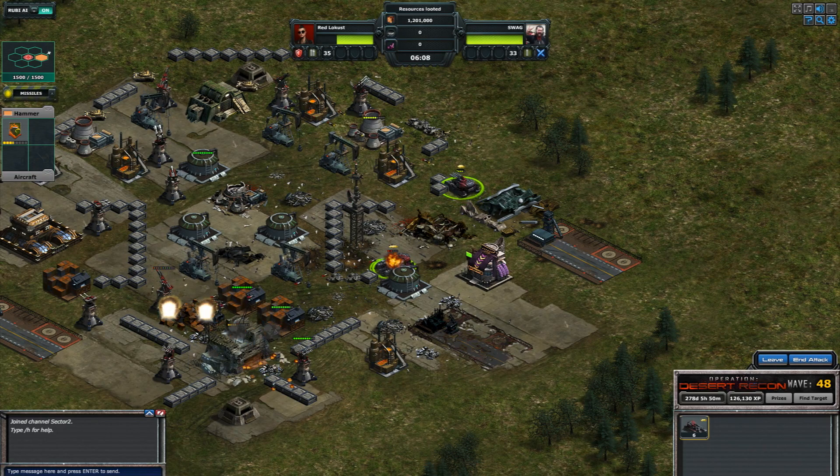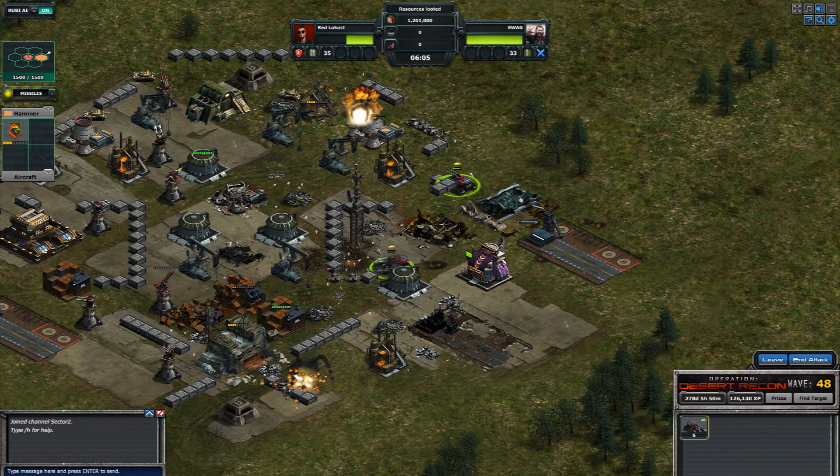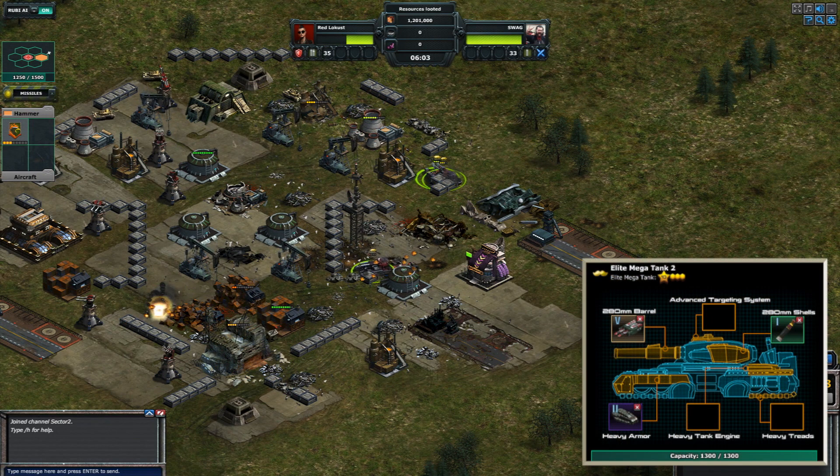One of the new prizes available is the Warhead Launcher. After you obtain this component, you can equip the Warhead Launcher to Mega Tanks for some lethal customization.